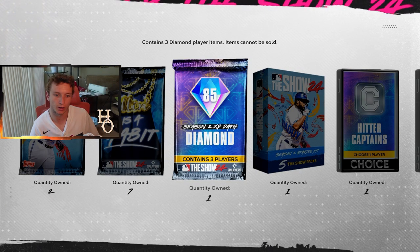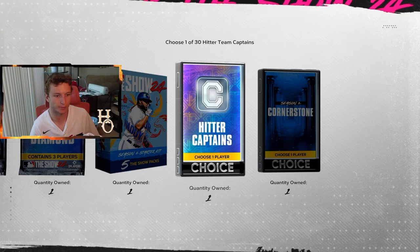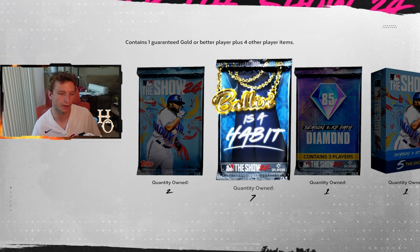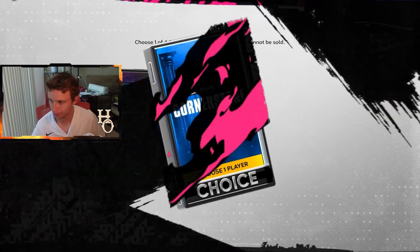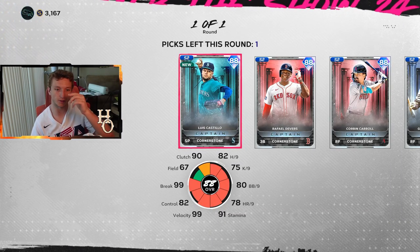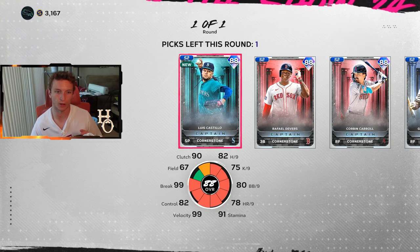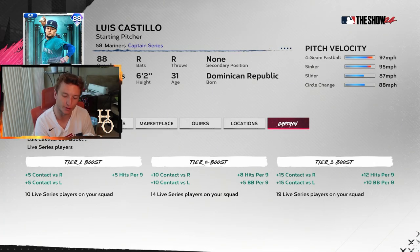You get an 85 overall pack containing three players to choose from, the hitter captain's pack, and five standard packs. The first captain I was eyeing is the live series captain — if you want to get your squad off to a fast start, pick this captain and make your team all live series players.